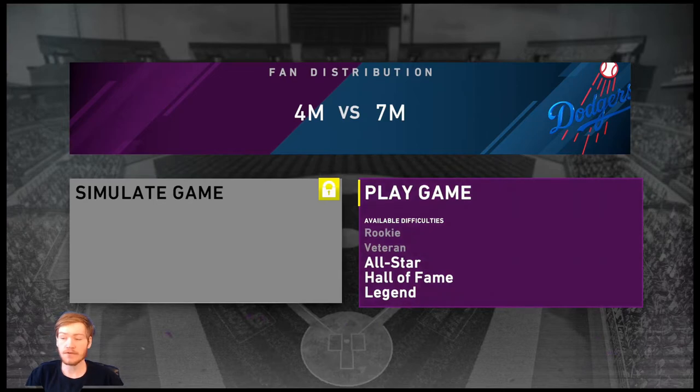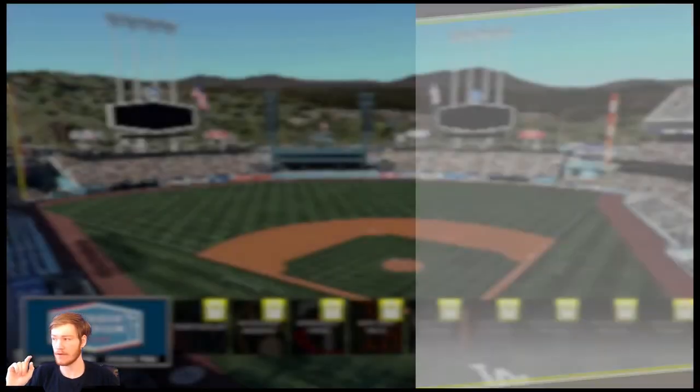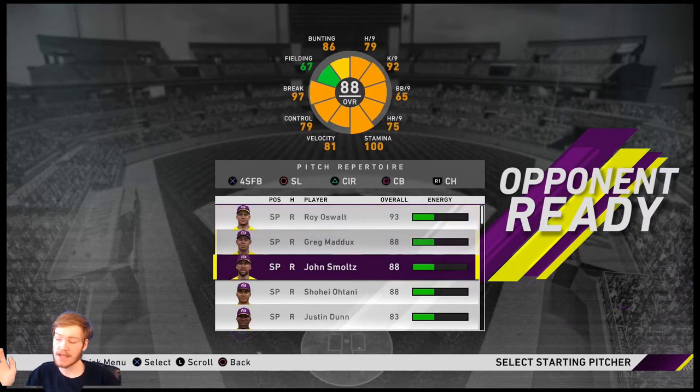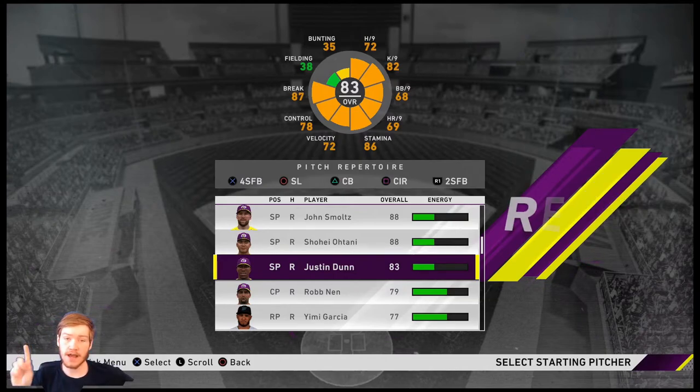The biggest tip when doing games against the CPU is about your starting pitcher. Whatever starting pitcher you choose, you're going to face that team's equivalent starter. If you pick your number one starter, you face their number one. If I pick Greg Maddux as my number two, we're going against Clayton Kershaw. If I pick my fifth starter, their fifth starter pitches the game.